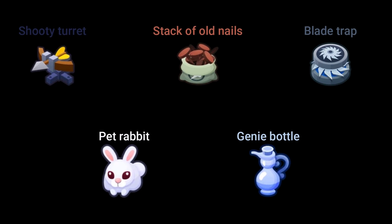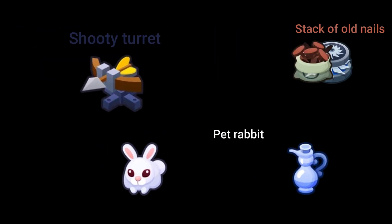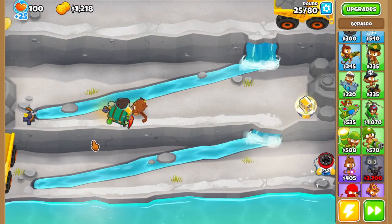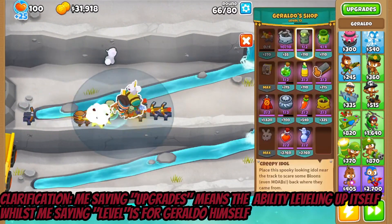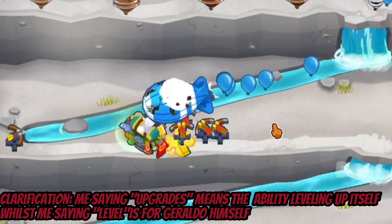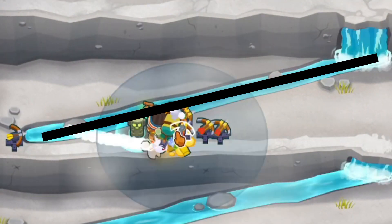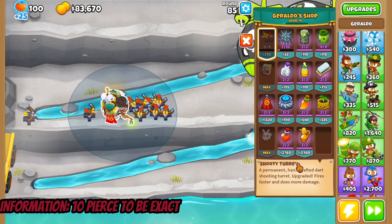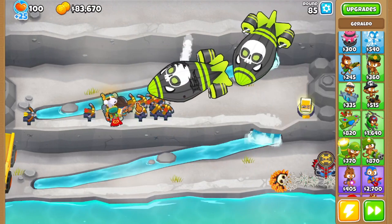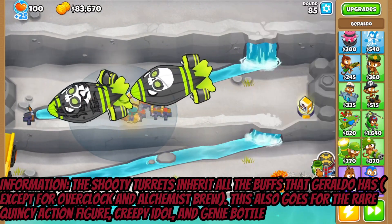The DPS category includes all items whose sole purpose is to deal damage. Like his shooty turrets, which on upgrade 1 are similar to Dart Monkeys with their early game DPS potential. On upgrade 2, unlocked at level 13, they can deal 7 layers of damage. I'd mostly recommend using the shooty turrets on straight line parts and maps where you can use the full pier. On upgrade 2 you can also start placing a lot of these if you have enough money, since those 7 layers of damage can be a pretty good help, and it doesn't even take up much space.